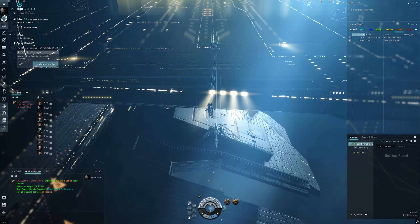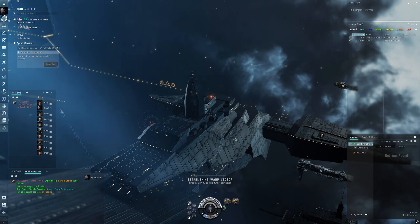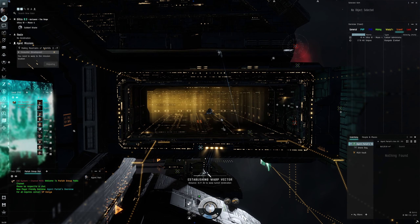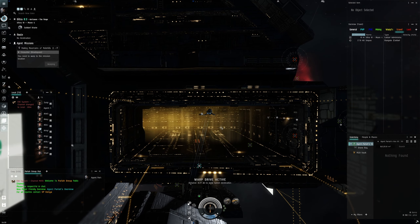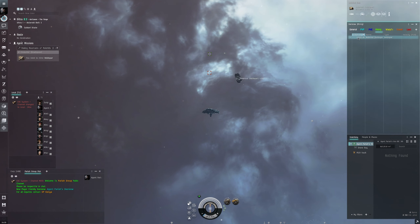Pretty soon we'll upgrade to a better mining ship — probably the Venture. Let's warp to location. Going into the mining tab, we've got just one laser. We'll hit orbit at 500 and check our laser range — we're at 10 km optimal, so we can start mining from here. I love the new animations for the mining.